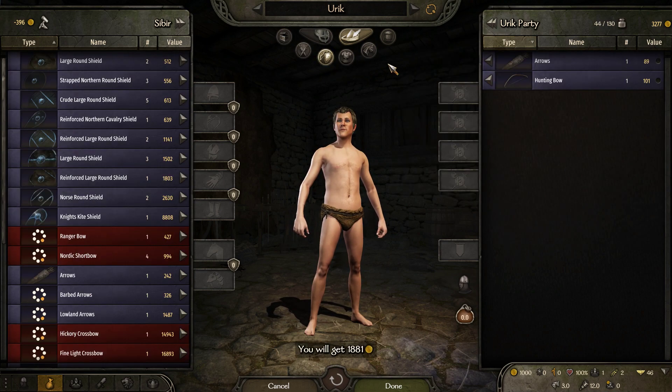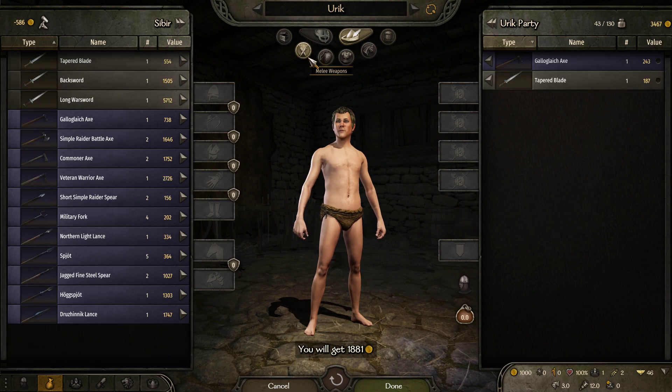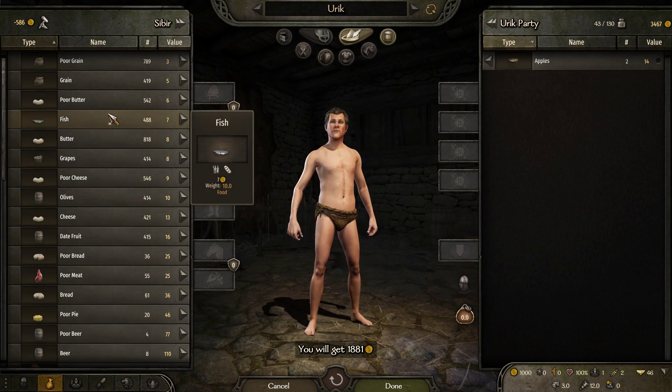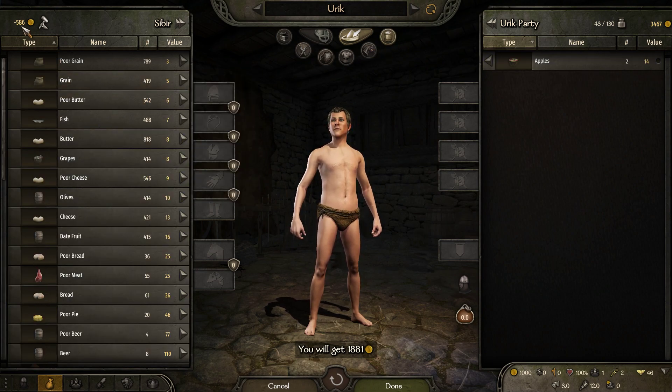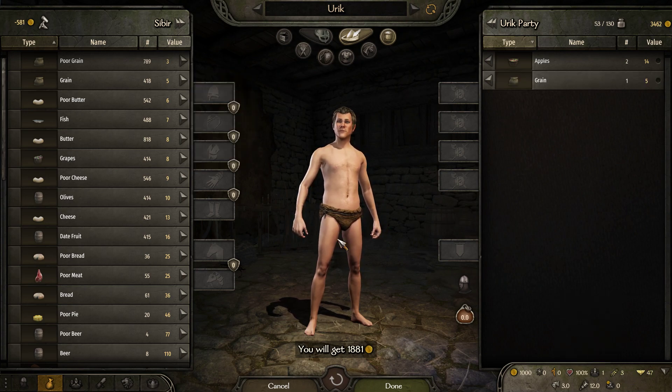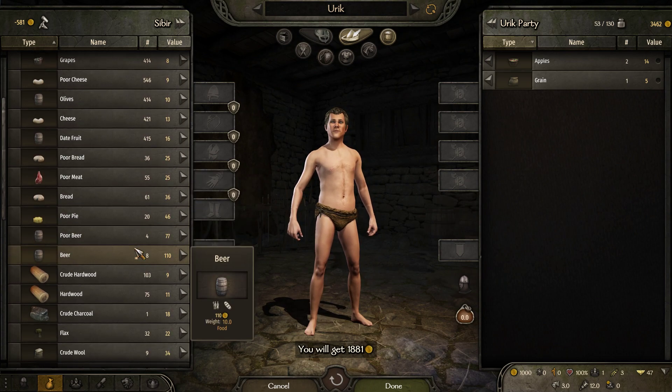We're going to sell all our clothing - we're going to be a naked little blacksmith. Selling all of this but holding on to our weapons. They actually didn't have much money here so they ended up negative - that's okay. You do want to keep a bit of stash of food, nothing fancy, just a little bit so you don't start starving. Especially when you get the companion you want to keep that up and running.